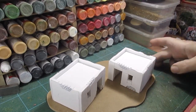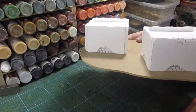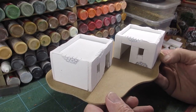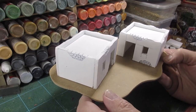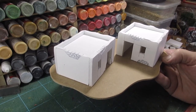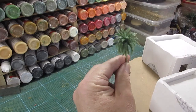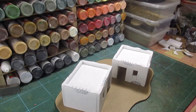There we go — one base, just a basic MDF base. I'm now going to glue these on again using PVA, and then I'll start adding some paste. My special mix of paste is sand and glue and paint. I'll stick these on then drill out the holes and get these palm trees stuck into position before I put the paste on.